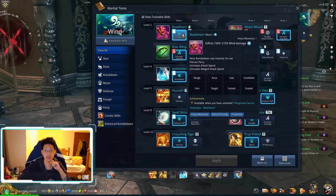So Rosethorn is basically your regular attack. This generates focus for you, so by spamming your left mouse button you will get focus back.